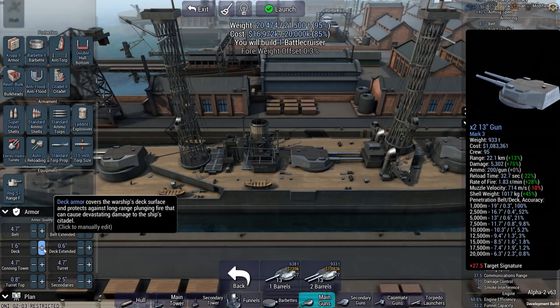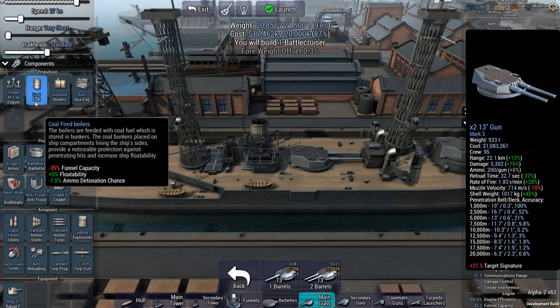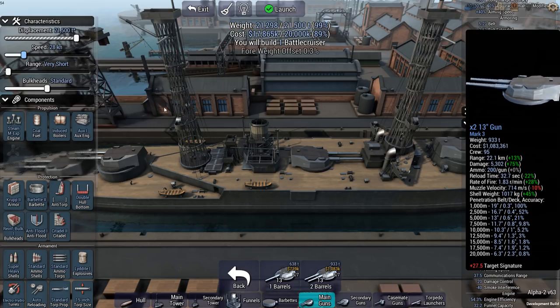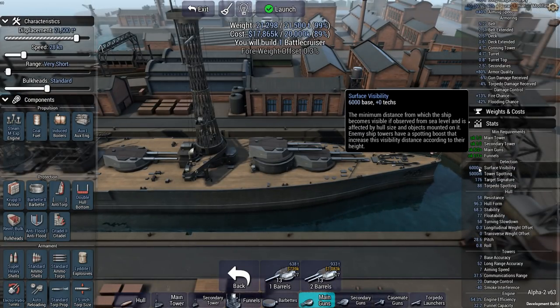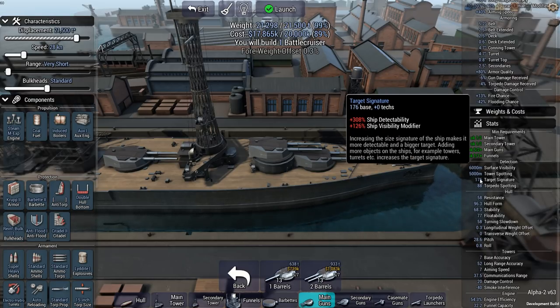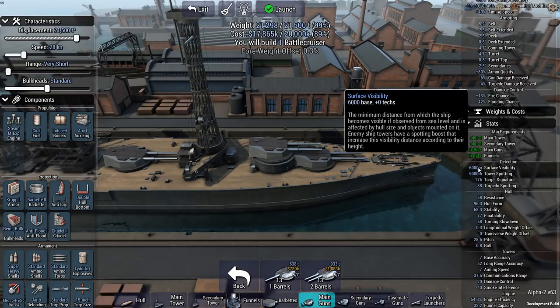I still have a bit of weight left, and I have a bit of cash left. So I think a bit more armor would do — a bit more deck armor, a bit more belt armor, maybe some more speed, just to keep at range. I wonder at what range I'm going to get detected now. Surface detectability of 6,000. It's affected by anything you add to the hull. Standard ship detectability plus 308%. So arguably, with these new towers, I'm going to get detected way, way farther.